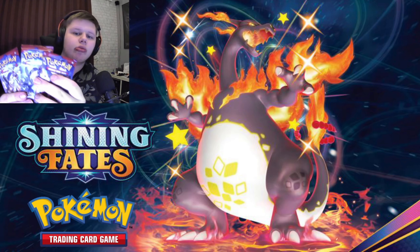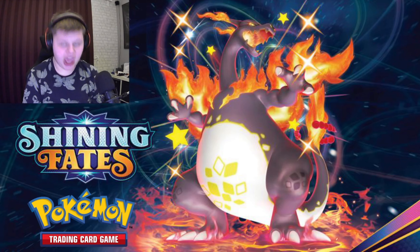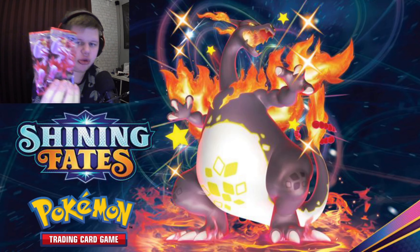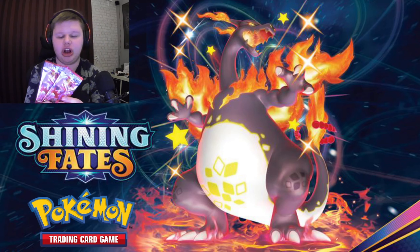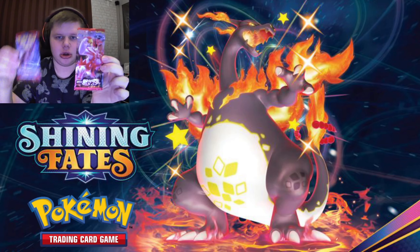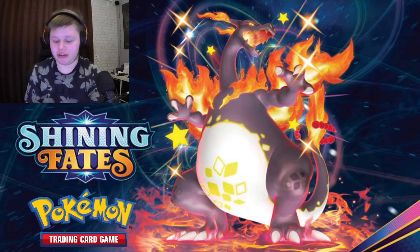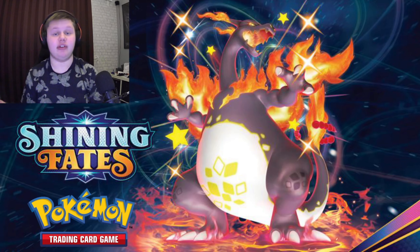I have three Sun and Moon Crimson Invasion packs - I don't know if you can see the third middle one because it doesn't show. So that's eight packs total that I have. And these two right here, unopened from an auction, I actually won them. Two first-ever Japanese cards - I believe this is from the Battle Styles set, but it's Japanese. Have you seen the difference between these two?